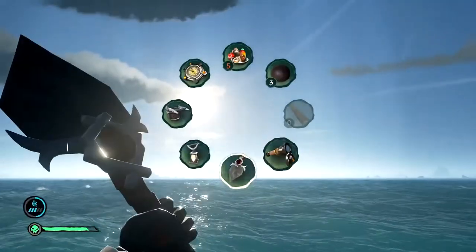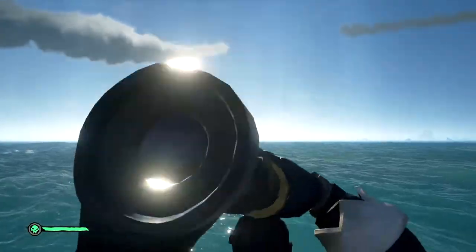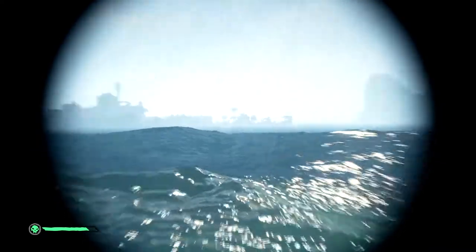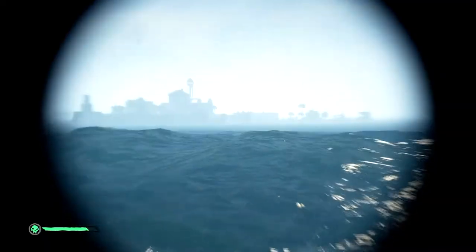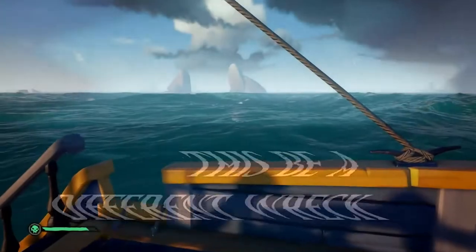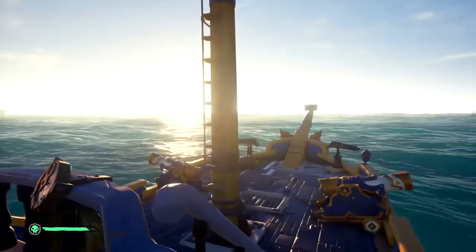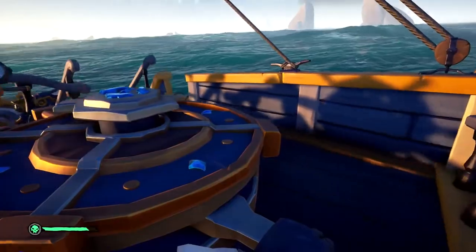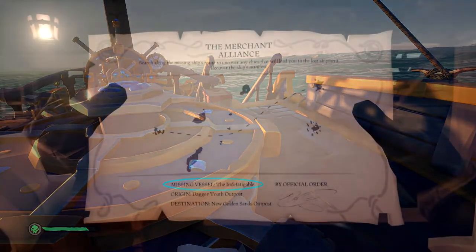Simply repeat these steps to follow the clues until you reach the shipwreck. The shipwreck will always be comically close to the destination and be marked by a thick flock of circling seabirds. You may see a piece of the ship sticking above the water. The seas will get eerily calm when you be on top of the wreck, and you should be told what ship you have found. If you be uncertain, you can always reference your lost shipment voyage papers.